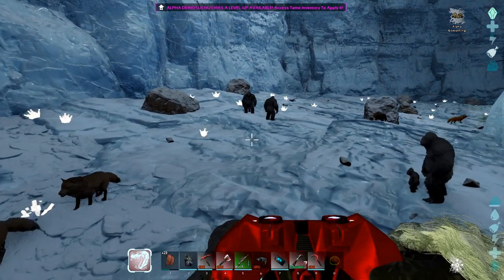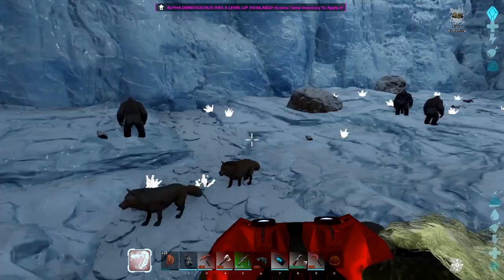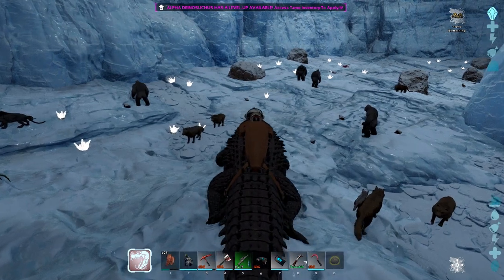Let's look at some levels real quick. What do we got? A 120 Yeti, 140, 120, 140, 125, 120. Yeah — pass.